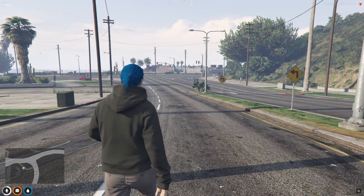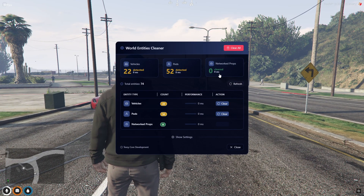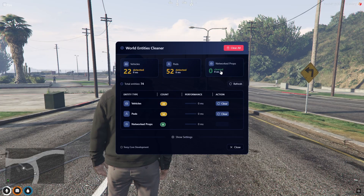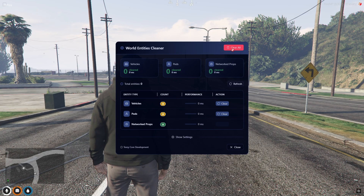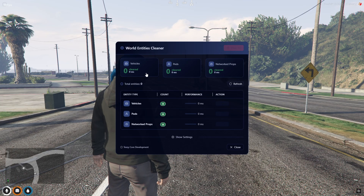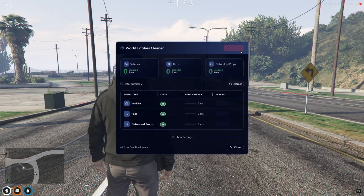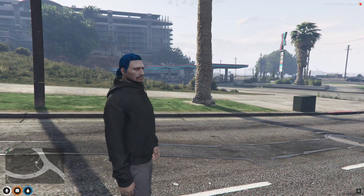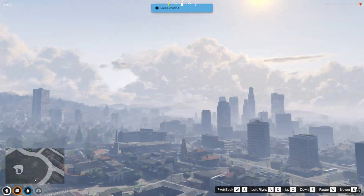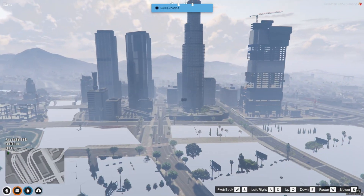This script tracks and manages vehicles, peds, objects, and props in real time. Whether it's abandoned cars, useless objects, or leftover peds, this thing keeps your server optimized automatically. It comes with manual clearing tools, auto-scheduled cleanups, player warning announcements, and a slick UI that shows entity stats live. If you're tired of performance drops and resource bloat on your server, this script is a total game-changer. Let's check it out in action.